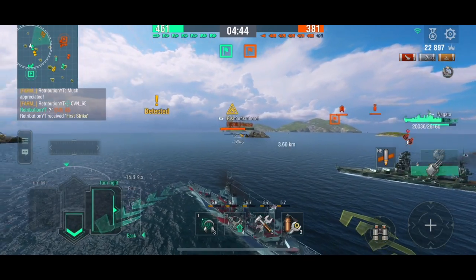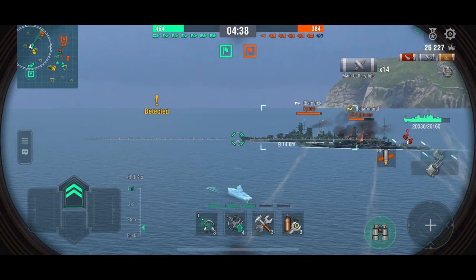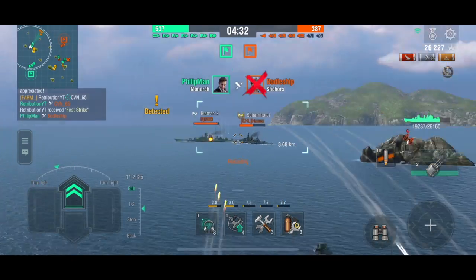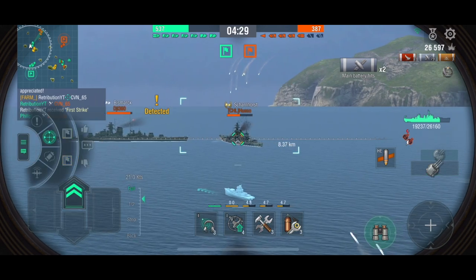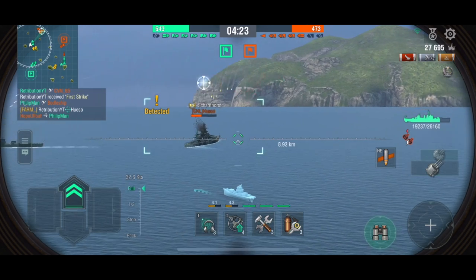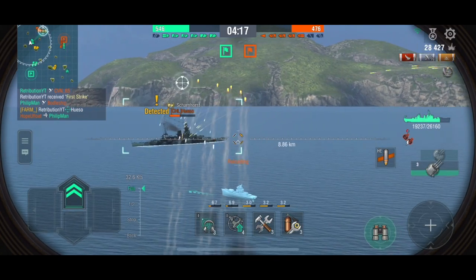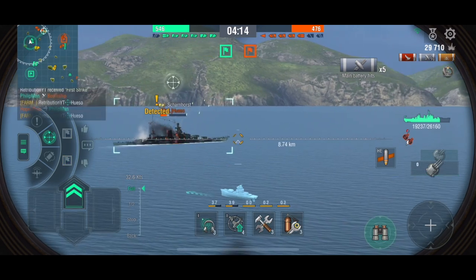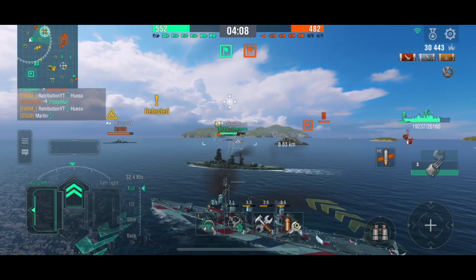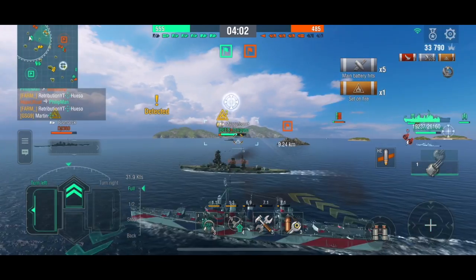I can see our friendly Nagato has arrived and I'm going to try to hide behind him so their aiming lock stays on the Nagato and not on me. Duran is behind us in the Atlanta but he seems to be breaking off to the right if you look at the mini-map. Two friendly battleships are still back at our spawn point — I'm not sure what they're doing — while our Saipan is actually up much further than all of them.